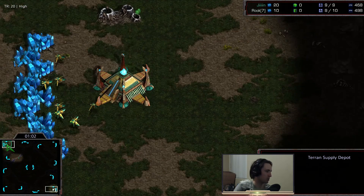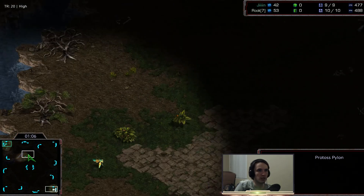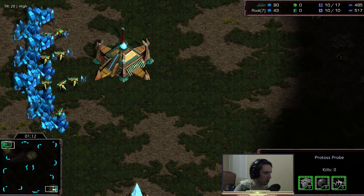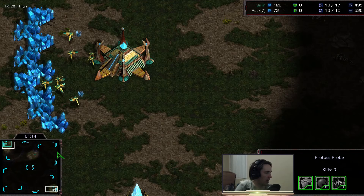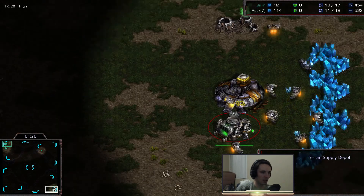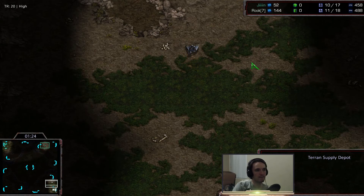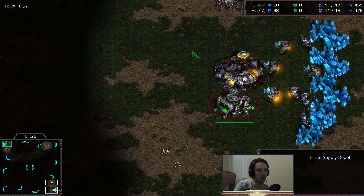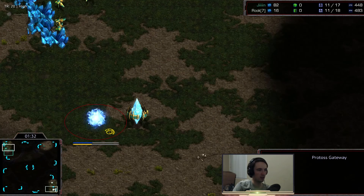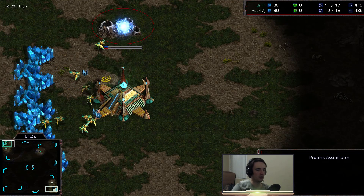Jinn is going to scout out early with his ninth probe, heading towards the one-two o'clock position, and then he's also going to catch Rook to see if he's going for a quick factory. There's the barracks going down right now — so far so good. No Supply Block. Here comes the Supply Depot — very nice.